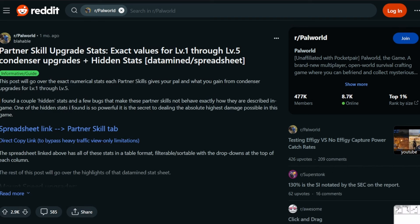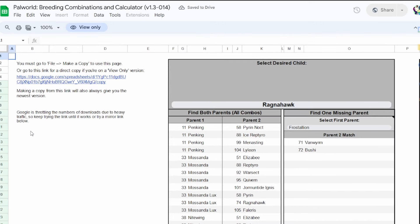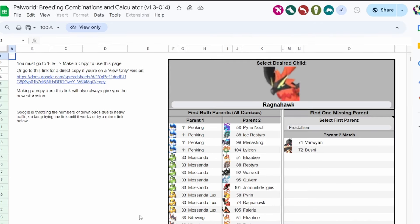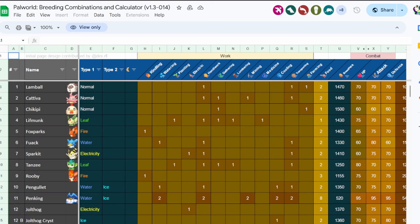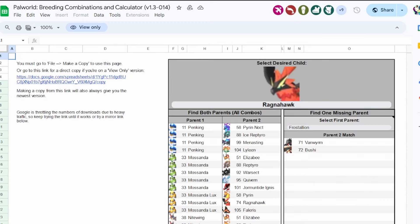The second Reddit resource I want to show you is the spreadsheet I've been using as a breeding calculator. If you want to use the spreadsheet, I highly recommend that you make a copy of it like it says to do on its front page - I actually have my own personal copy of it. This is a list of what all of the partner skill upgrades do.